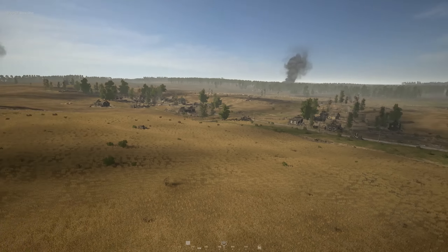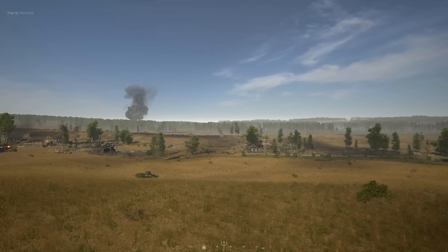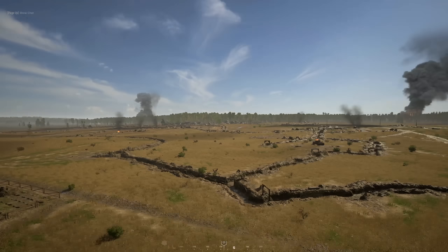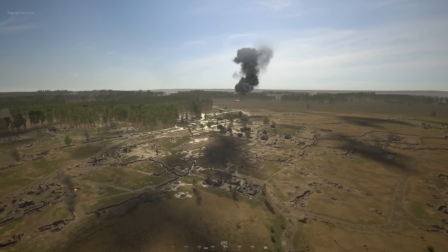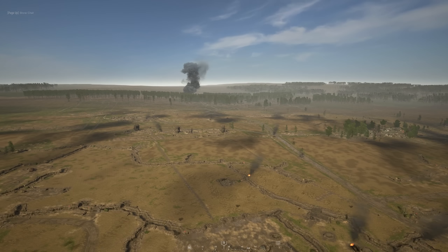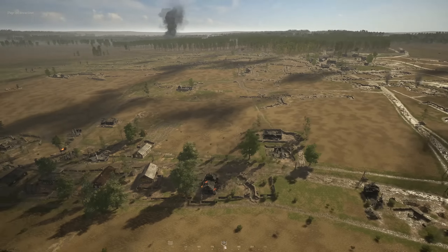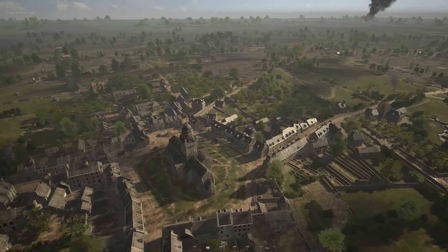What determines which team wins is how effective your tanks are at pushing toward the middle. If the Germans push up to a good position they can nearly see the Soviet spawn and take out tanks as they drive out. The Soviets can do the same from the other side. I'm not a big fan of Kursk because it's very open and mainly a tank map, but as infantry you'll have a good time fighting over Yamki.